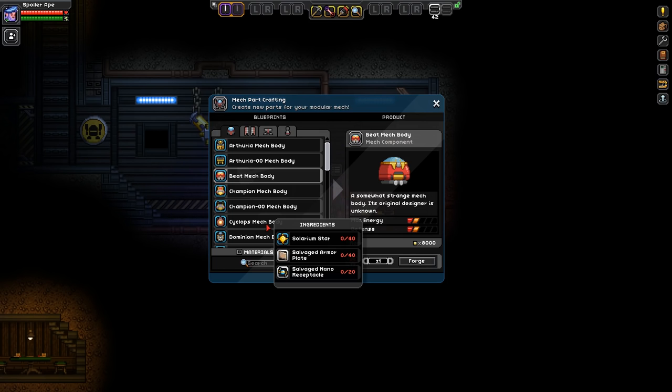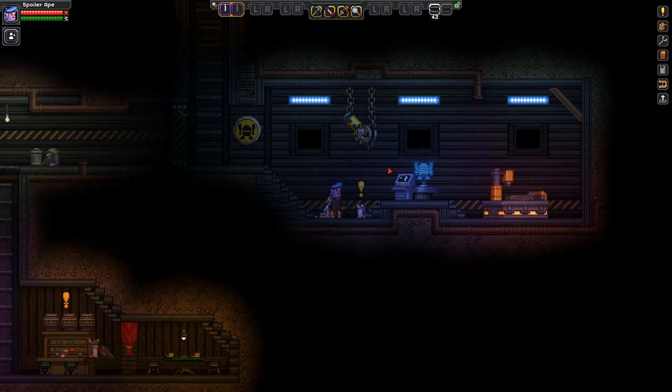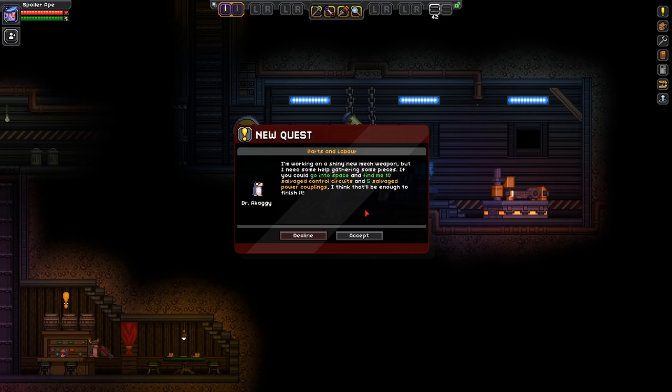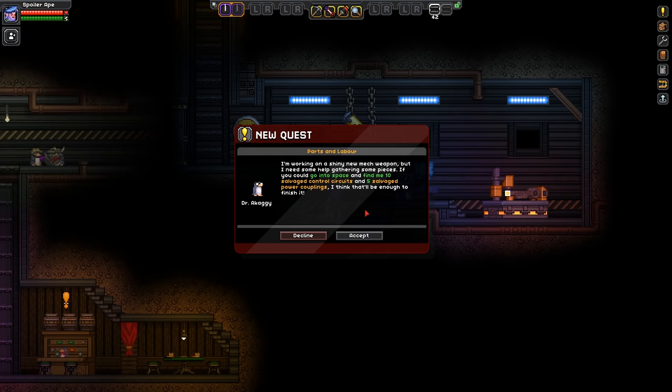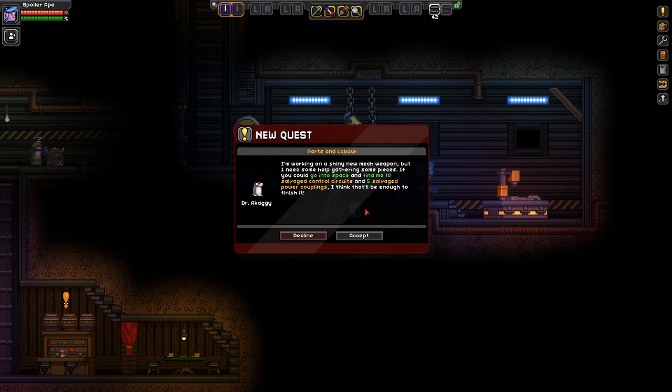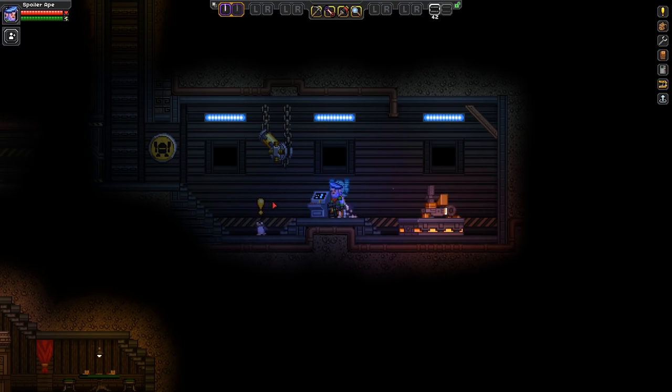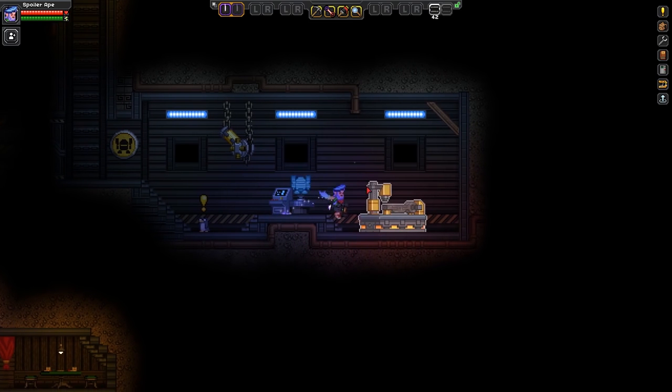Apparently you can get those from space encounters — attacking aliens or something in space, probably in your mech. So I've completely legally obtained a load of titanium. There's also a quest from him — he needs ten salvaged control circuits and five salvaged power couplings to finish a new mech weapon. I won't do that just yet, but clearly that's a progression quest type thing to get more and more interesting stuff.